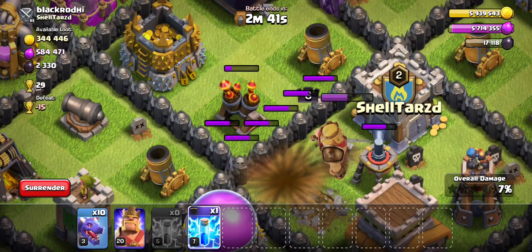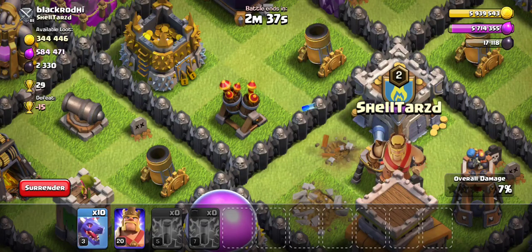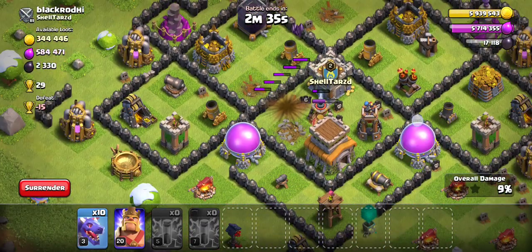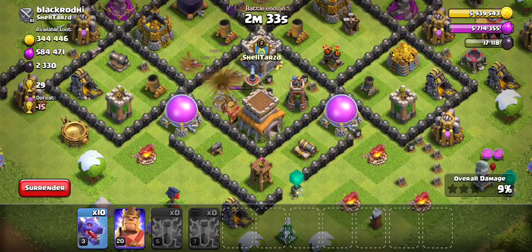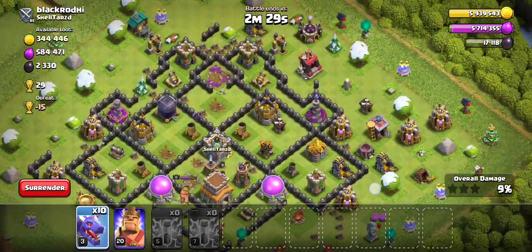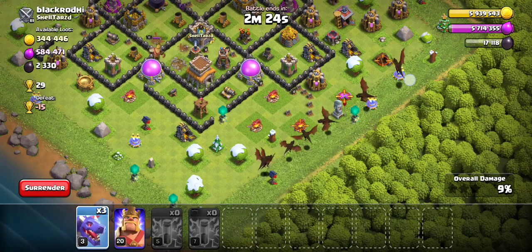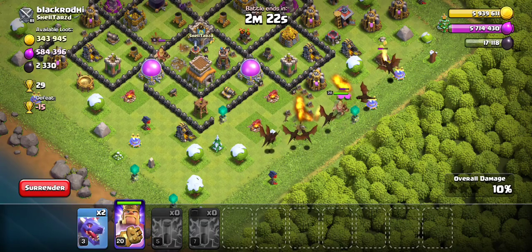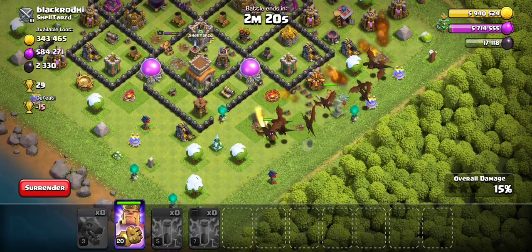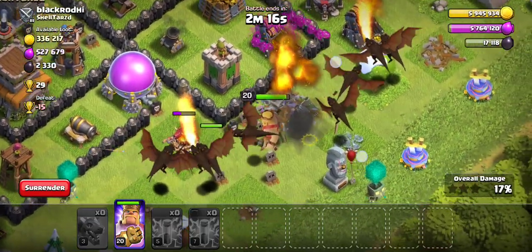And here I will place it, just to damage the air sweeper. Should have probably been taking it out, but it's fine. So now we have one more air defense. We're going to be attacking from the bottom side so we can clear that one air defense. We're going to place the king to tank for that one archer tower. As you can see, the archer tower is focusing the king instead of the dragons.